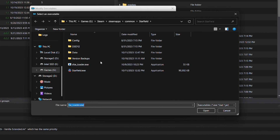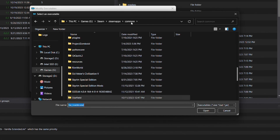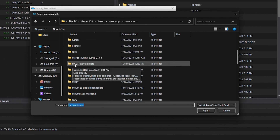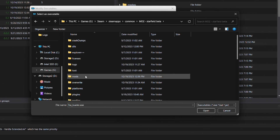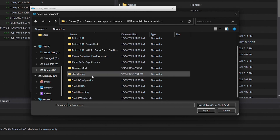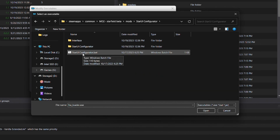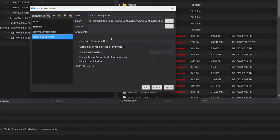You're going to browse for that .bat file. In MO2 I keep mine in my mods folder. Go down to where your MO2 for Starfield is located — mine is 'MO2 Starfield Beta' since I'm using beta 11 (it's up to 13 now, but this won't change for later beta versions). Open that up and go down to Mods, look for the Star UI Configurator folder, double-click to open it, and there's your Star UI Configurator .bat file. Highlight it and click Open.